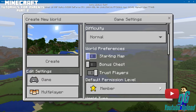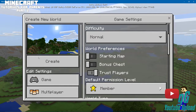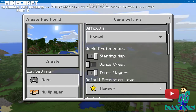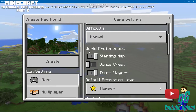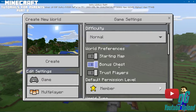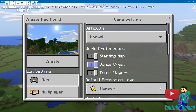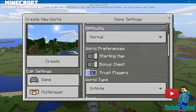These are a couple of good preferences you might want to set. I always set Starting Map — this allows you to start with a map, a full map, I believe. And Bonus Chest allows you to start with a chest that has certain items in it, like coal, some wood, an axe, a pickaxe — stuff like that. That helps you out.